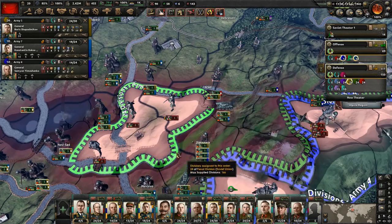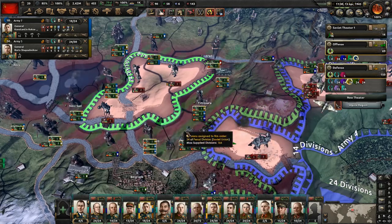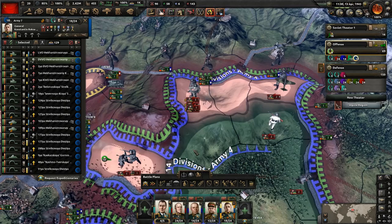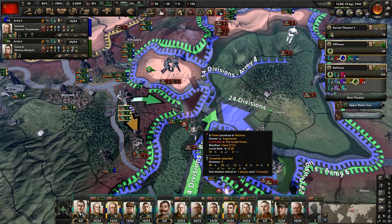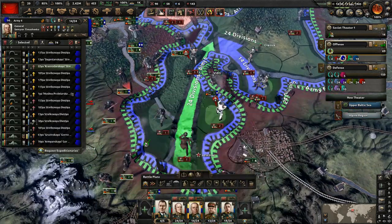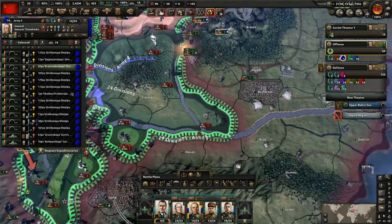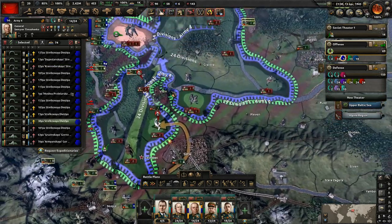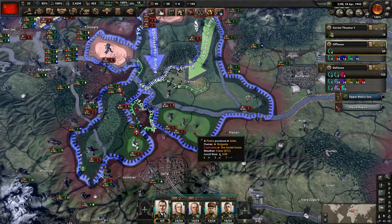Let's go ahead and take care of this territory here, get these guys all wiped out. They're all coming over here — let's attack with them and throw them into that attack as well. You can see they are pushing forward here, grabbing provinces rapidly. We don't have any troops to stop them right now and they're definitely in a position where they can cut us off in some locations too.